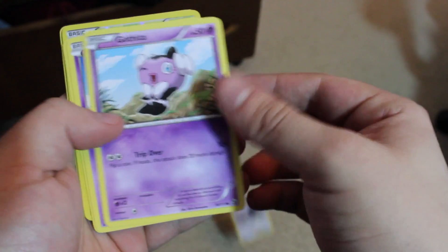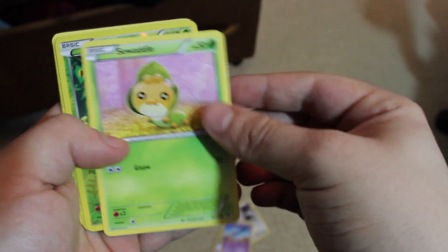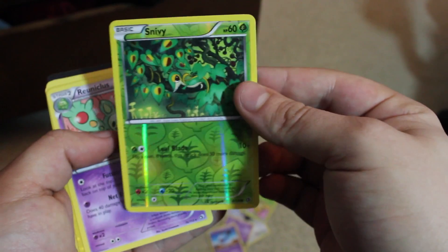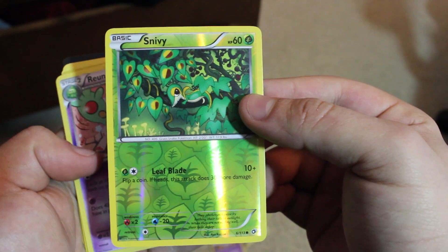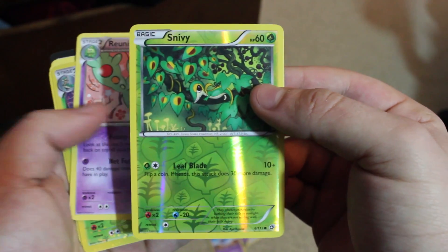I got one of these. Mini choke. Kothika got one. Wubat — have it. Wow, don't have this guy. There is my reverse holo. Snivy. Cool.